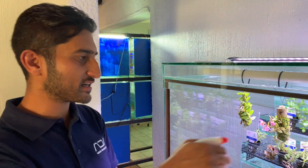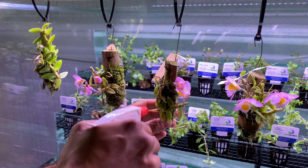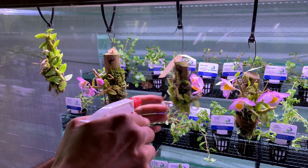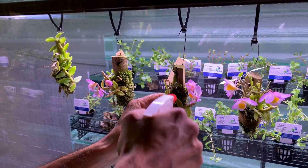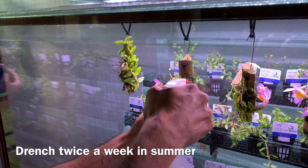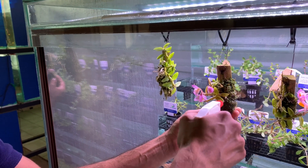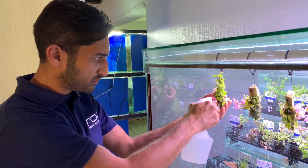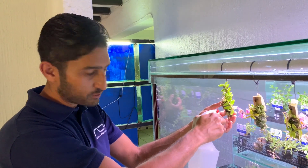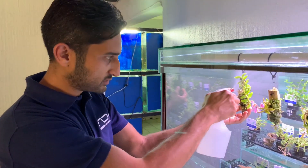How do you look after these things? So these orchids, you have to drench them in summer when it's really hot — twice a week. You literally drench them so all the roots get really, really wet. Then in winter time, you can do it once a week. Drench it, but don't spray them every day — they need a little bit of a dry period. For water, this is just normal tap water, but if the water is going to be falling into your tank, just use your tank water, because tank water's got a bit of nutrients in it and it's dechlorinated.